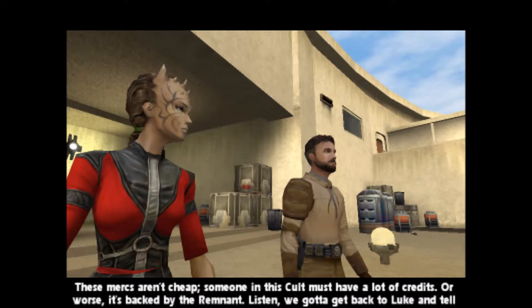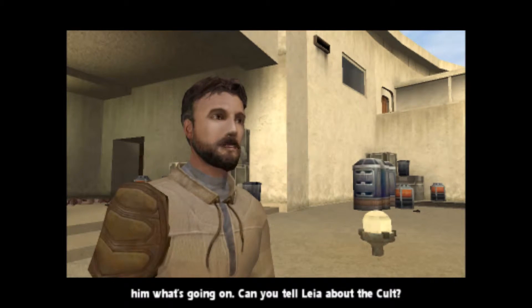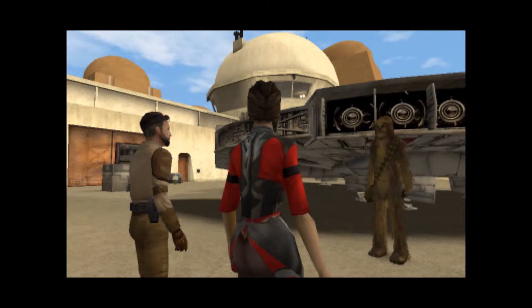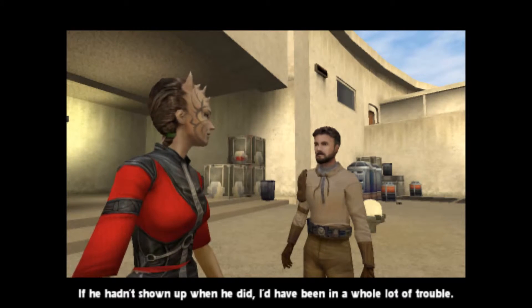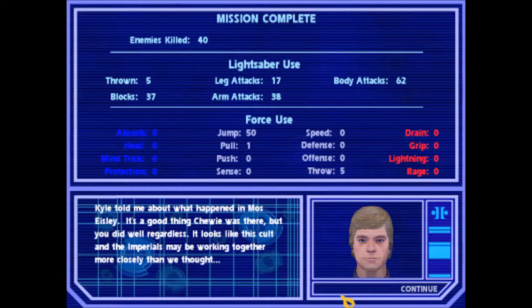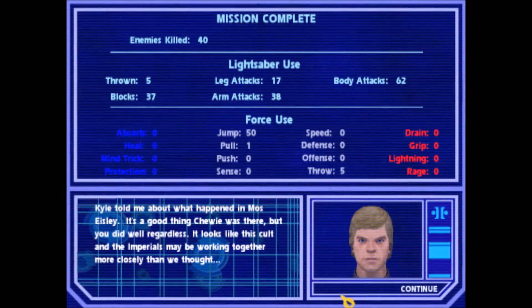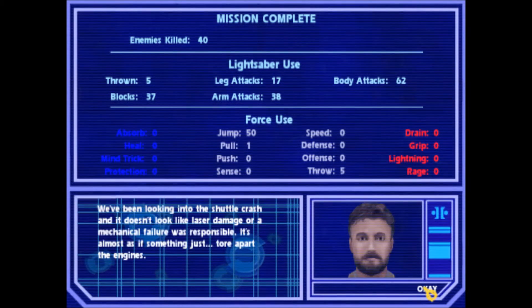That's high praise coming from a Wookiee — thanks, I think? These mercs aren't cheap; someone in this cult must have a lot of credits, or worse, it's backed by the remnant. We gotta get back to Luke and tell him what's going on. Can you tell Leia about the cult? Where the heck's Han? If he hadn't shown up when he did, I'd have been in a whole lot of trouble. The way Chewie tells it, you held your own — nice work. Chewie did better than the scrub wonder of the world. It looks like this cult and the Imperials may be working together more closely than we thought. We didn't need to use Force Drain at all, but it's still a good thing I picked it up.